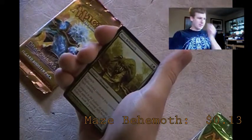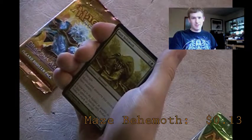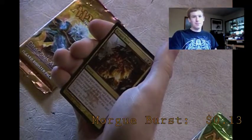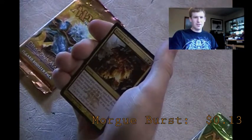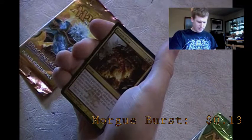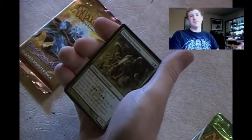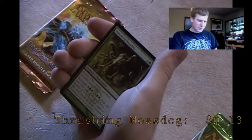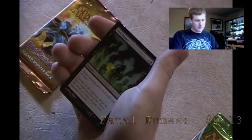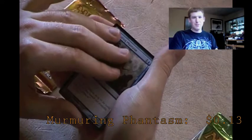I'd love to make a Dragon's Maze deck - Maze's End with all the Guildgates - but Maze Behemoth alone won't get me there. Morg Burst - I have several of these, like 5 copies, I know what it does, don't need to explain it. Punish the Enemy - common, not interesting. Thrashing Mossdogs - scavenge 6 and reach, don't really need it. Fatal Fumes - -4/-2 until end of turn, not interested. Murmuring Phantasm - I'm regretting buying Dragon's Maze right now, I was mainly in it for the uncommons and rares.